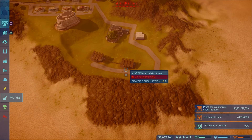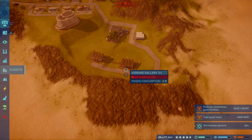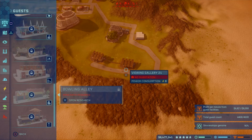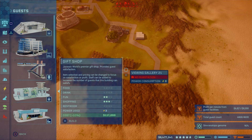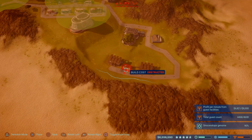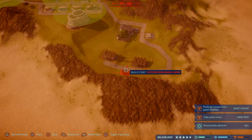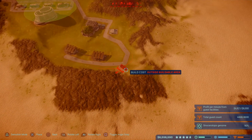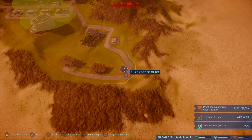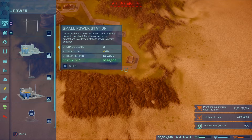We could fit a guest facility down here — maybe a restaurant or a restroom, so guests don't have to run so far. I'm working on the path, give me a second. We'll do medium size and see if that works.